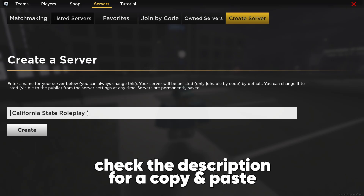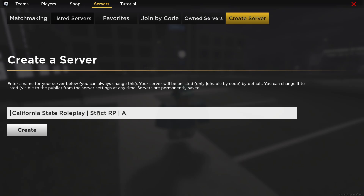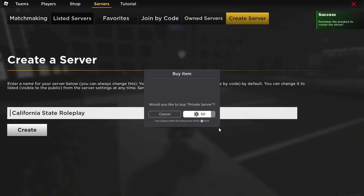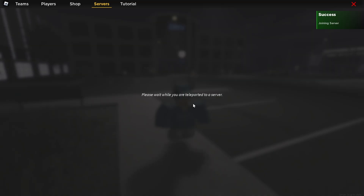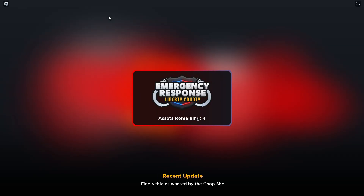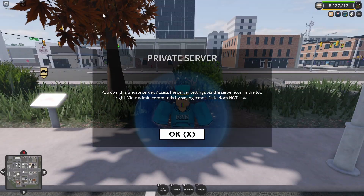So we come to create our server — 'California State Role Play.' To add tags there's a little button on the keyboard and you place tags, so I could put things like 'strict RP' or 'active staff.' Tags basically advertise your server even more. Then you purchase — it'll ask if you'd like to buy the private server, which costs 50 Robux, which is really good. You purchase that and brilliant — you now have your own private server.